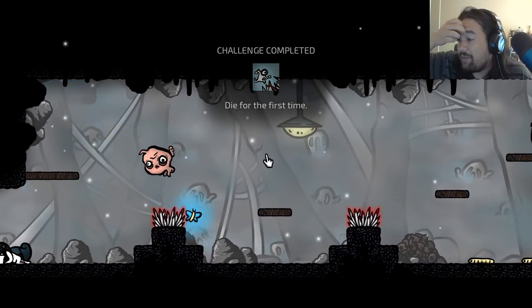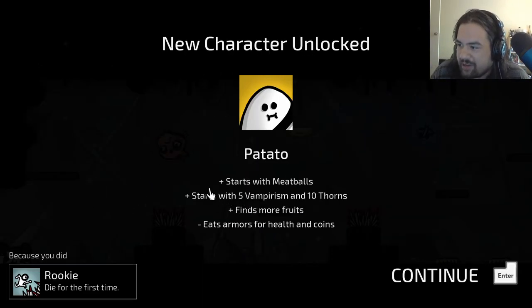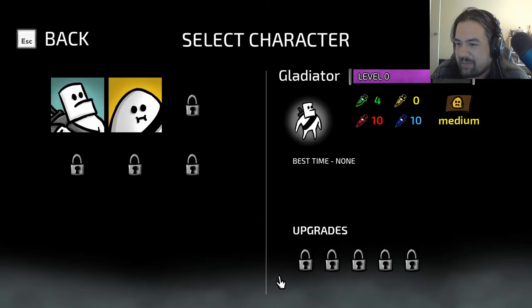Wow, how bad. You got flustered at the start. New character unlocked — Potato! Starts with meatballs, starts with five vampirism and ten thorns, finds more fruits, eats armor, health, and coins. Yeah, that was probably the most embarrassing run ever.